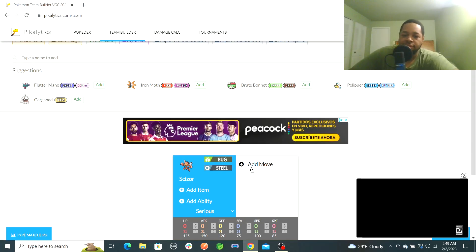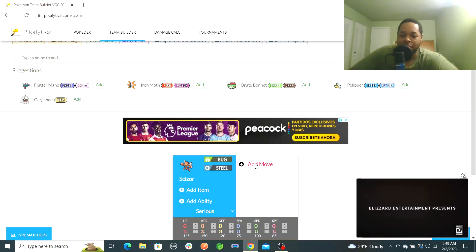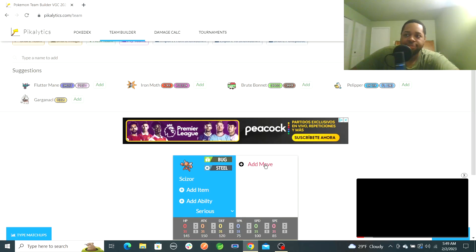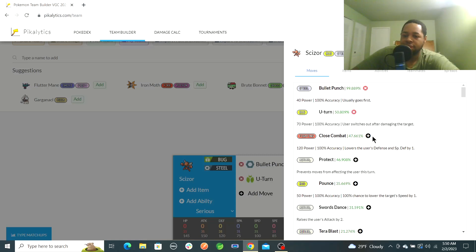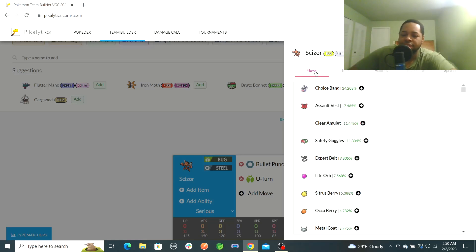I like Scizor — I just had a craving to make one. Plus, Scizor's pretty good at chilling Flutter Mane, since that's the main thing going around. You can kind of see here it shows what's been utilized the most: Bullet Punch, U-turn, Close Combat. Now for items, I'm probably going to go for a Band set. Your options are either Choice Band or Assault Vest, or Clear Amulet or Safety Goggles — Safety Goggles to get past Spore, Clear Amulet to get rid of the Intimidate factor. Arcanine is used a lot more now because there's no Incineroar, which makes sense.